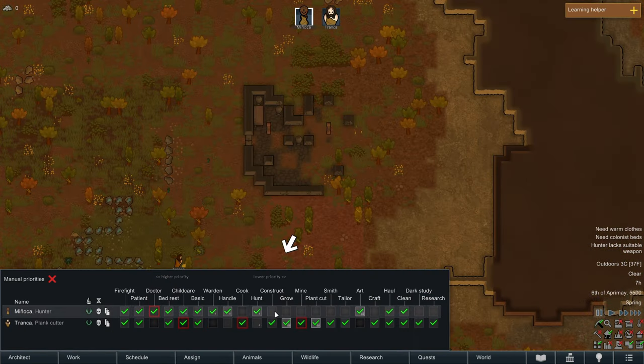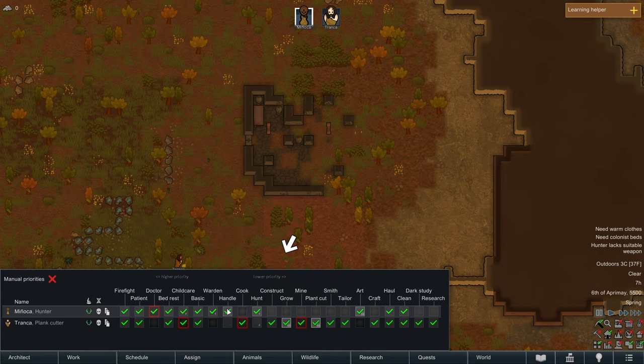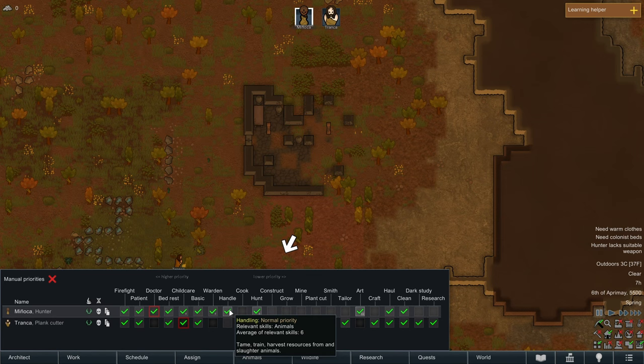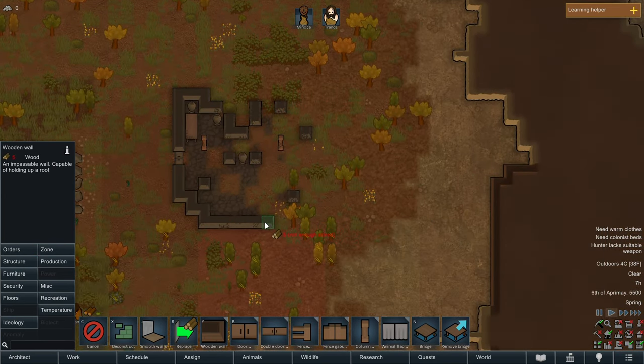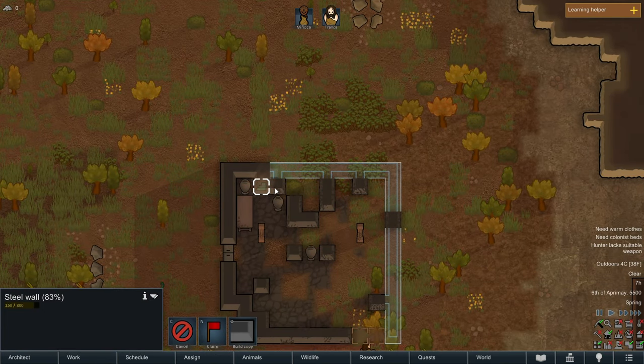Let's see what our skills are - who's actually good at construction? Two and three, nobody's good at construction. Who's good at cooking? Nobody's good at cooking. Maybe I should have given a little credence to skills. At least we have a good grower, a good plant cutter, and decent crafting. Research is two and three. Our social skills are lacking - we're going to have to recruit in a lot of talent. We're going to go ahead and go into structure and build some wooden walls around this broken down structure, and harvest some steel from parts we don't need.